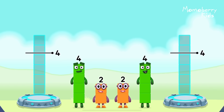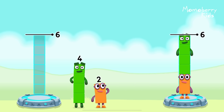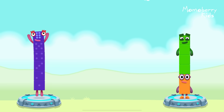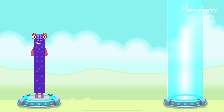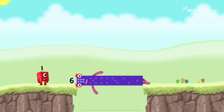Share the number blocks evenly to make two groups of six. Four, two, four. That's right. Two plus four equals six. Two plus four equals six. Six equals six. Six. Well done.